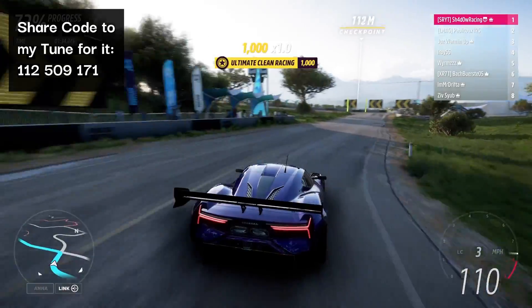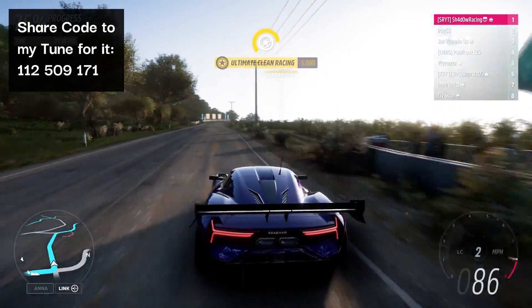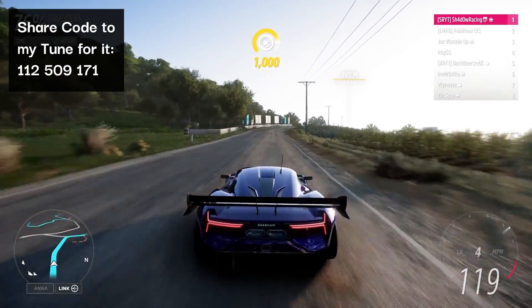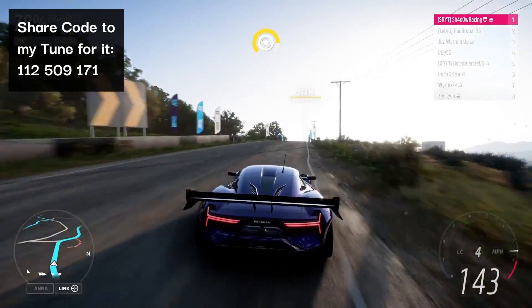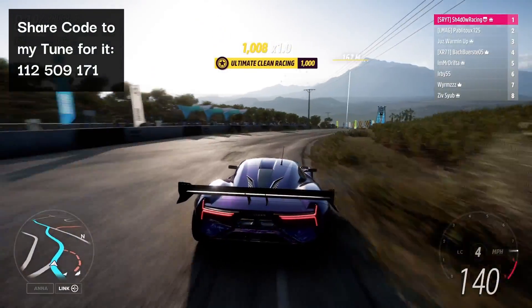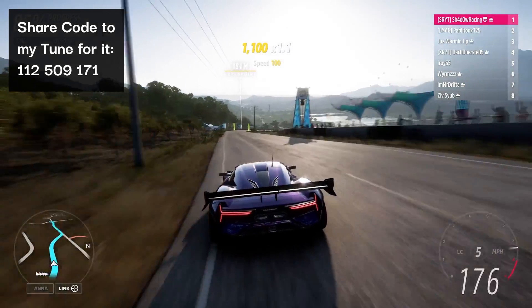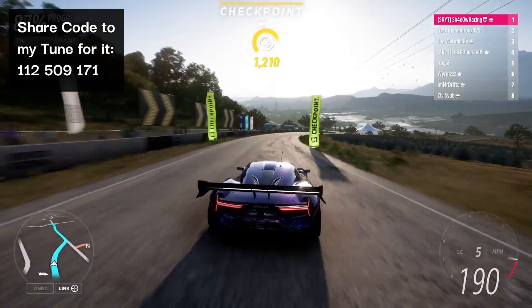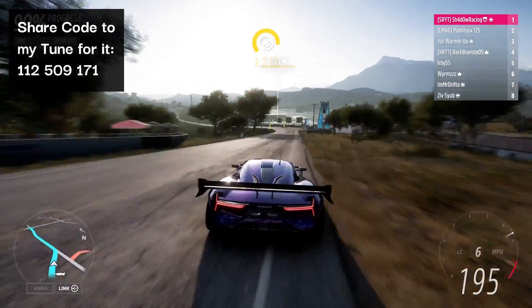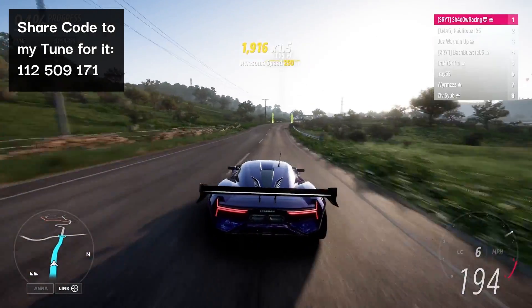Lastly we have the Brabham BT62 for S2 class road racing. This thing is unbelievably grippy — it's on rails through the high speed corners and more or less unmatchable through them, and for that matter it's pretty much unmatchable through any corners whether they're high, medium or low speed. So at all the tracks which don't have too many long straights this is super OP for S2 class. It's such a nice car to drive so I highly recommend giving it a go if you haven't already.